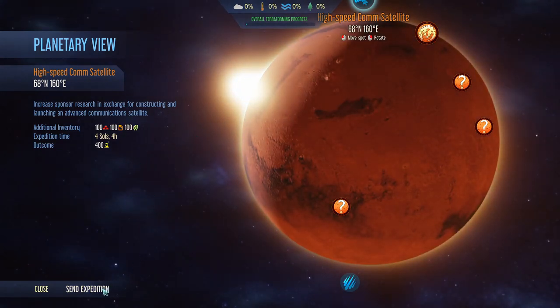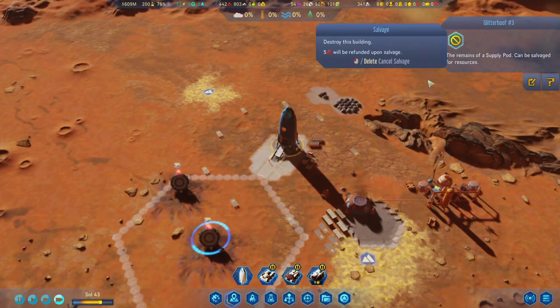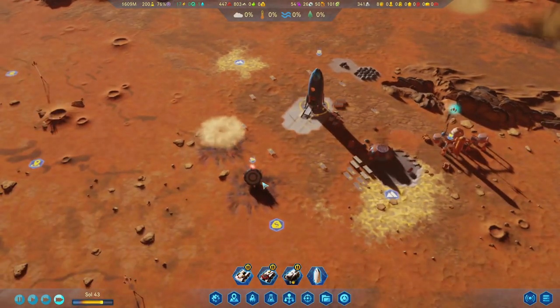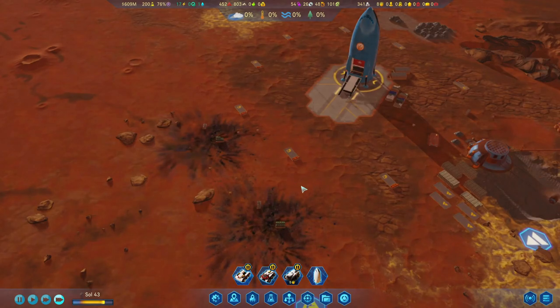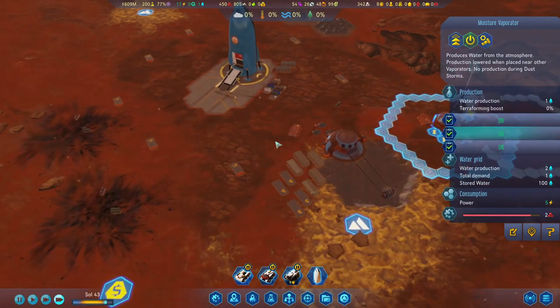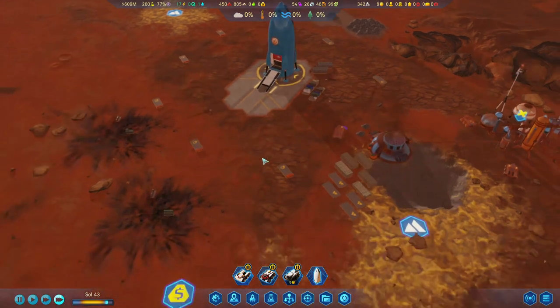We want to send you on this high-speed comms satellite over here. Let's decommission the supply pods as well for some extra metals — five each, so that's 10 extra metals. That's gonna give our moisture vaporators running for another three souls at least, so that's good. Always welcome for extra resources.